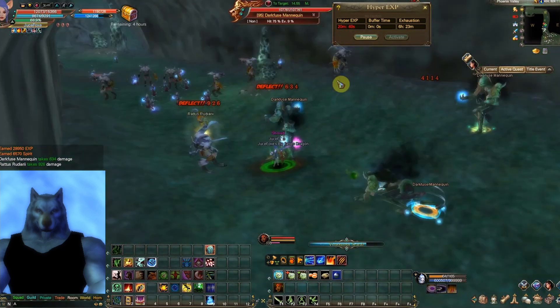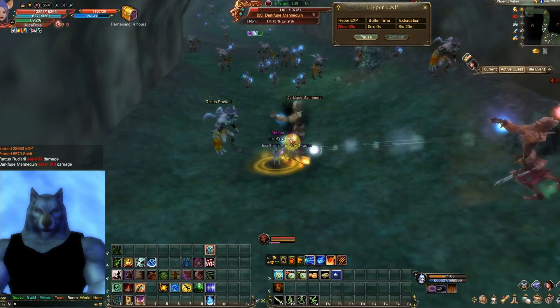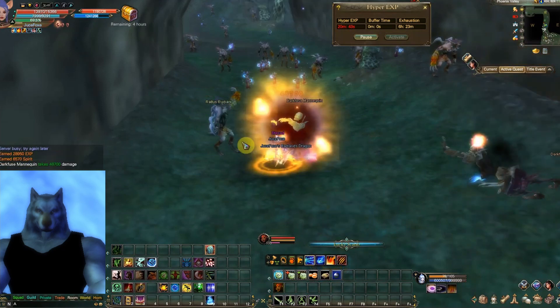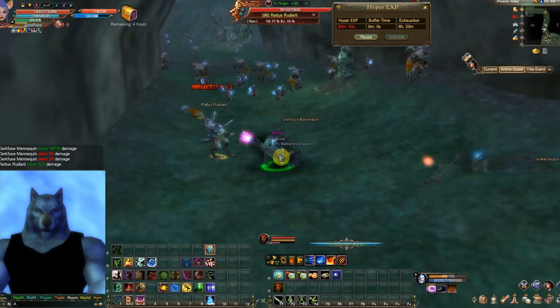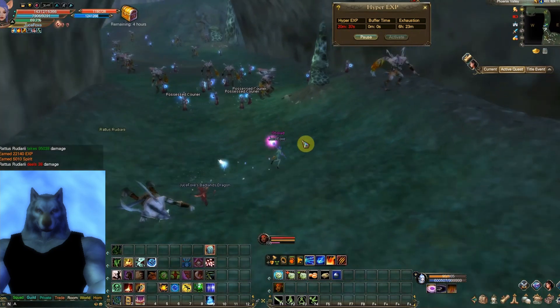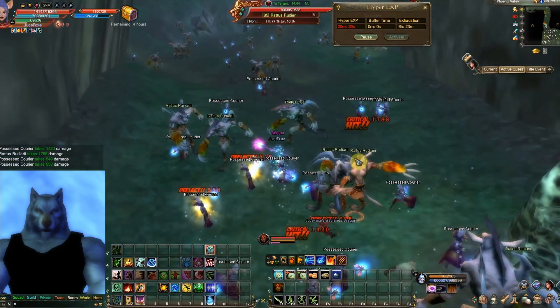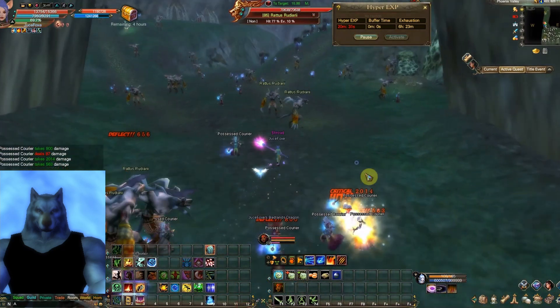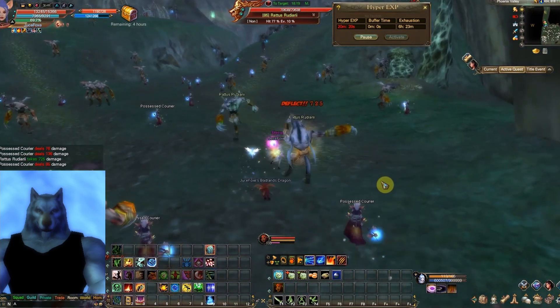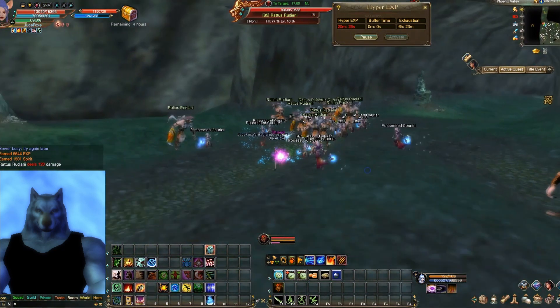These guys give you the most trouble. I tried doing it in Fox Form, but in Fox Form you do a lot less damage. There are two AOEs in Fox Form as well, but the same issue — one AOE consumes zero chi and the other consumes two sparks. So you do less damage and still have to consume a lot of sparks.